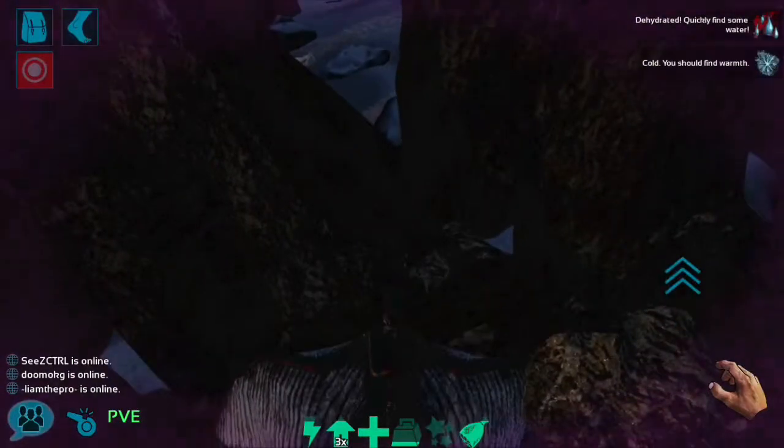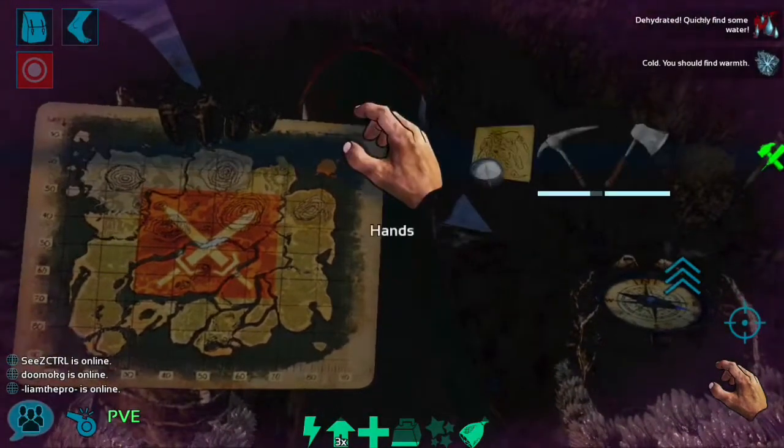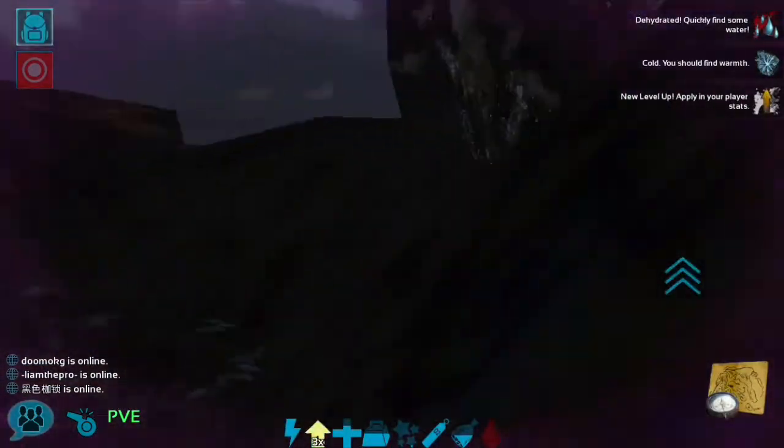There's some metal right here, I'm going to go get it, and we can get a lot of metal. Right now it's actually Survival Surge, so try and get as much metal and as many silica pearls as you can, because this will give you two times the resources.